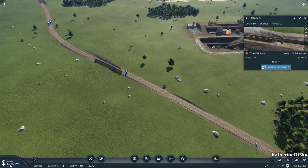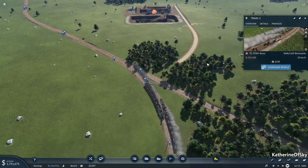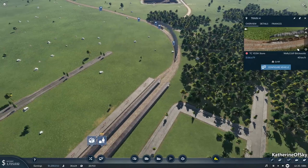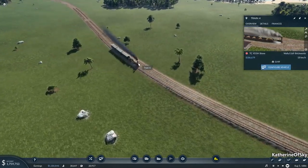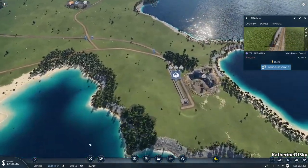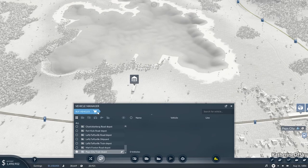All right, hopefully we can earn a little bit of money here. We might not be earning money though. So I'm wondering if I should just buy that train anyway. Where are you going? Reverse. These trains are all going the wrong way. You're okay to go over there, but I think we're going to have a major problem with our brick line. Let me stop right now and get that new train built, because otherwise we're going to have major, major problems.